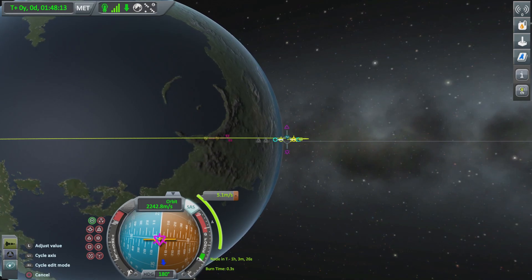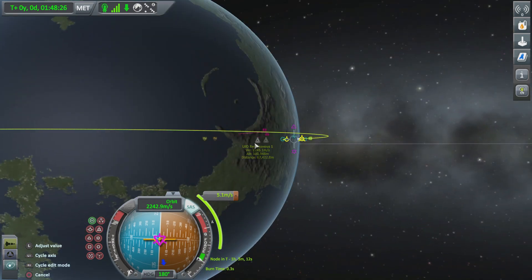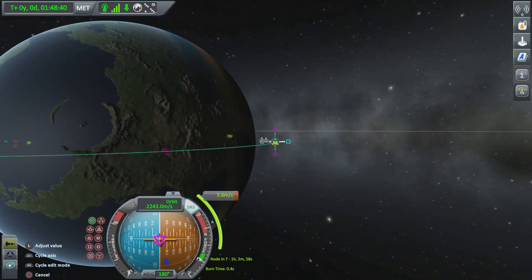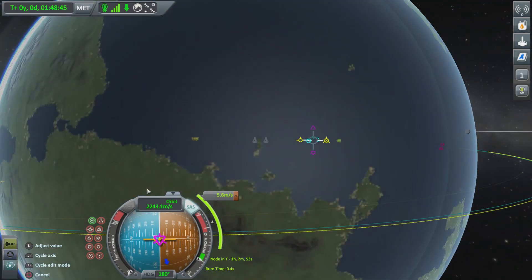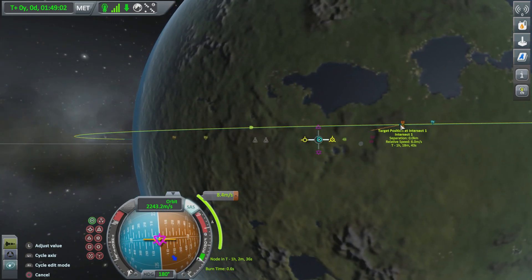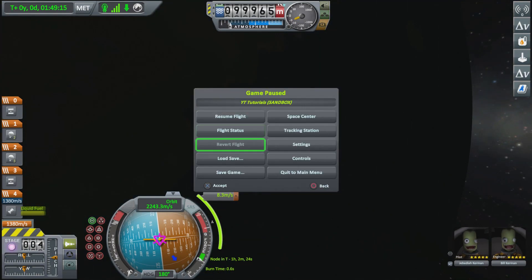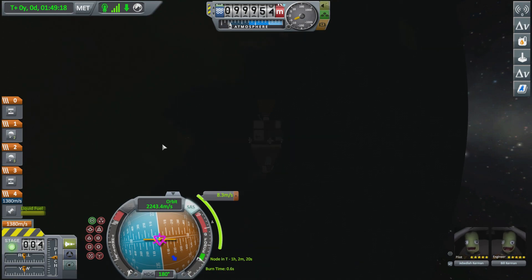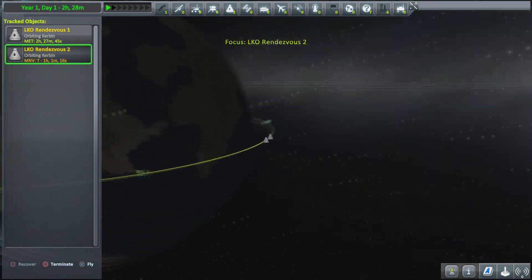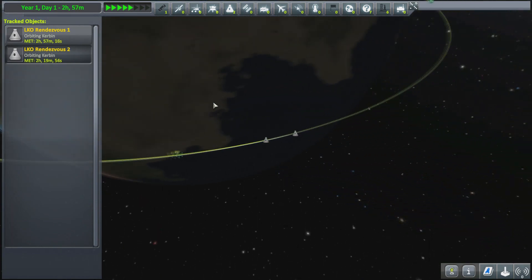Ideally you want them to get to 0.0 or 0.1. Those purple ones are on the dark side of the planet so I'm going to ignore those and move to the orange ones — try and get those closer. There you go, 0.0 exactly. It won't be exact — we're not going to collide, we'll probably be about 100 meters away. That maneuver is about an hour away, so go into the tracking station, time warp closer to about a minute before the burn, then go back to the ship to perform it.